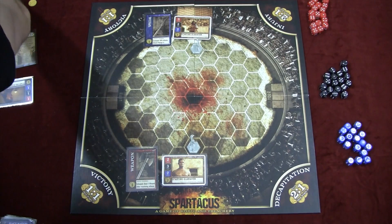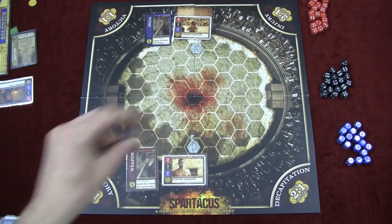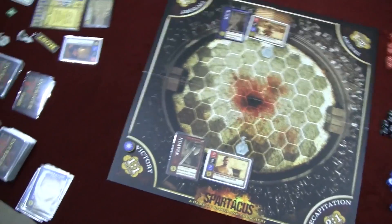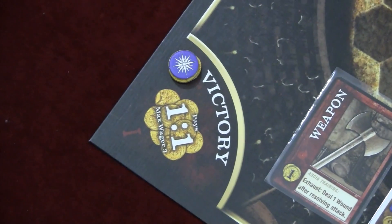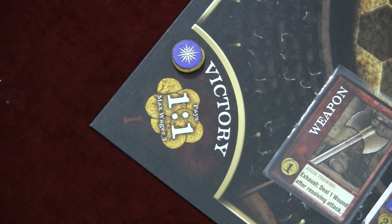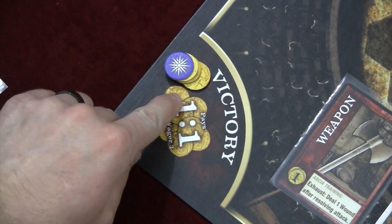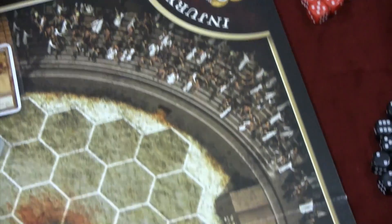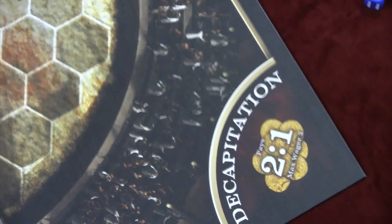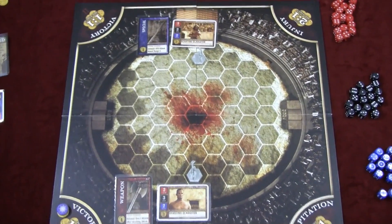You take your bidding markers, put up to three gold underneath them, and place them in the corners of the board. Bidding on the gladiator in Roman numeral one pays at a one-to-one ratio — bid three gold and win three more if your pick wins. There are also spaces for the number two gladiator, for if someone becomes injured, and for if someone becomes decapitated, meaning they lose all their hit points in combat.